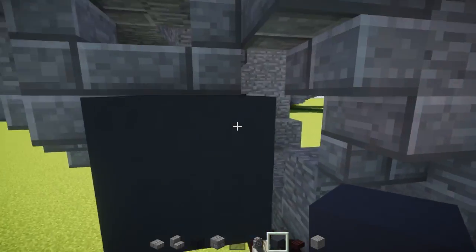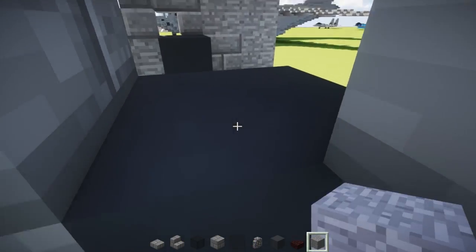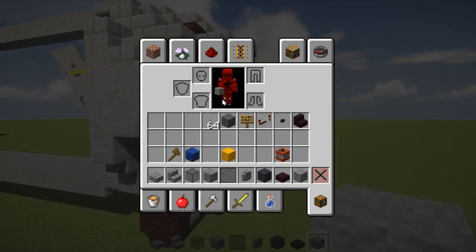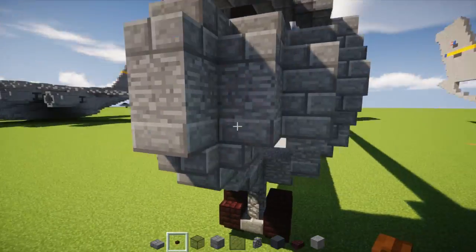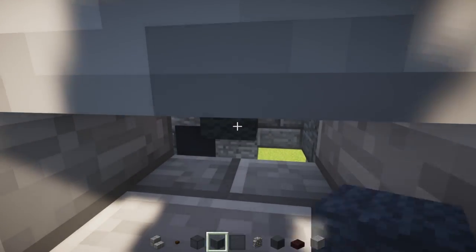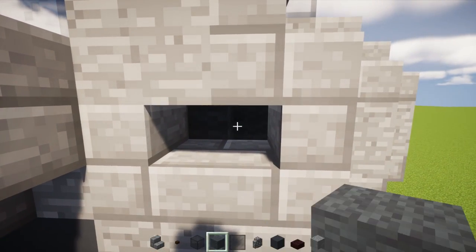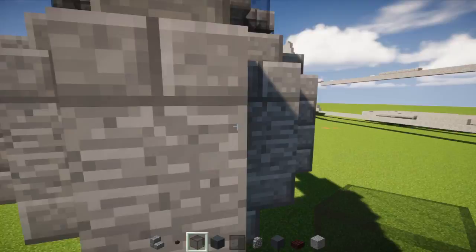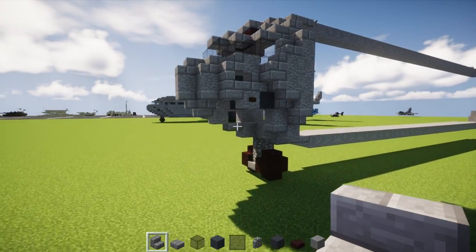Add stone brick stairs on the side here with a stone block right behind it — same thing on the other side. Then add two stone brick stairs facing each other underneath, right over here underneath this part. It's a little tricky placing these — you want the same shape on the other side, so place some blocks temporarily to get it right-side-up.